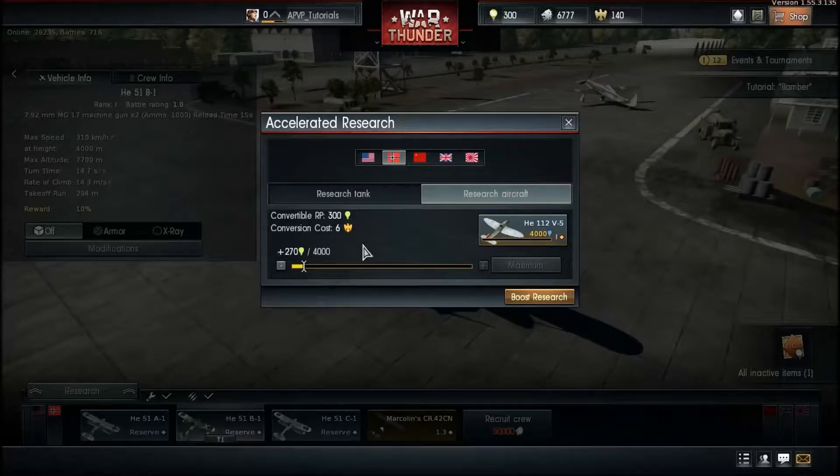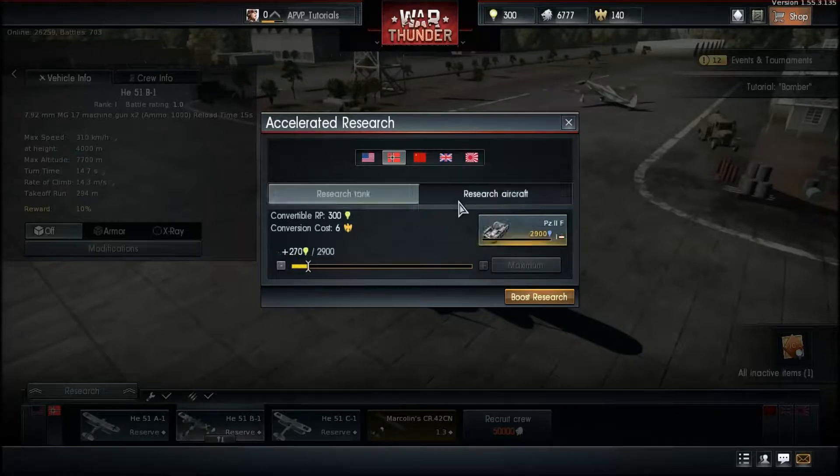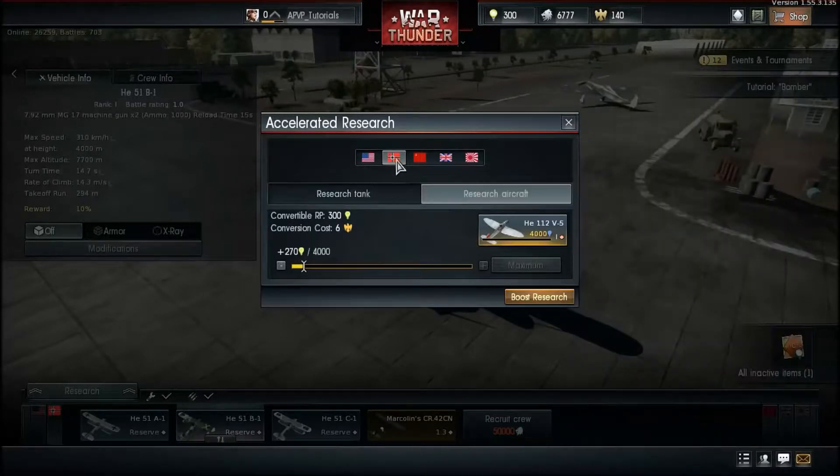Say you have a plane you want to research but don't want to grind — you can convert your convertible RP using Golden Eagles. I strongly do not recommend it unless you have a lot of convertible RP or a lot of Golden Eagles, because it's only six eagles for 300 RP, which isn't much. In a match you can earn up to a thousand, two thousand or more depending on performance.